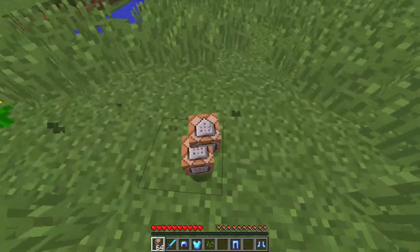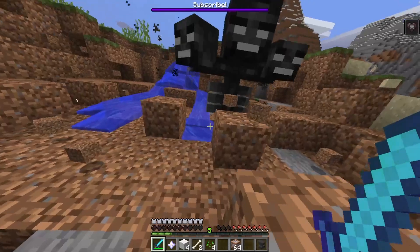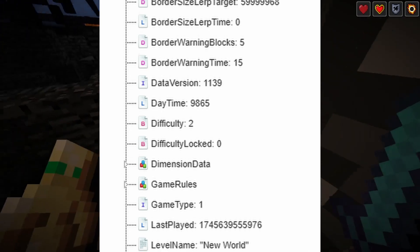Getting command blocks and items like 2v2t's famous 32k weapon is possible in survival Minecraft, so today I'll teach you how to do that. This is called MBT editing and it's actually easy.